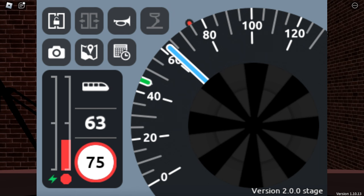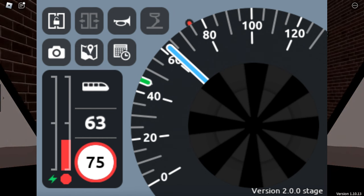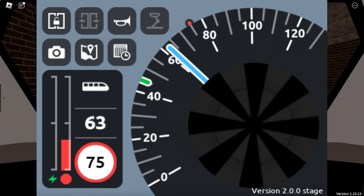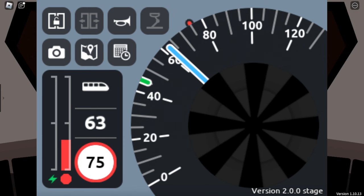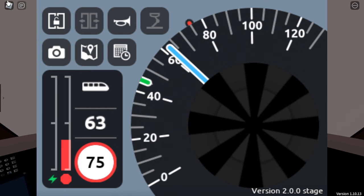We can obviously see the door open and close button, horn, camera, map, schedule, and AWS are still the same in this update. However, some interesting new features include what seems to be a door interlock button with two doors and a lock symbol. The speedometer has had a significant change with a small red line indicating the line speed, a blue line showing the current speed limit, and a green line showing the upcoming speed limit. The line speed and current speed are shown numerically, and finally the brake and throttle are separated.